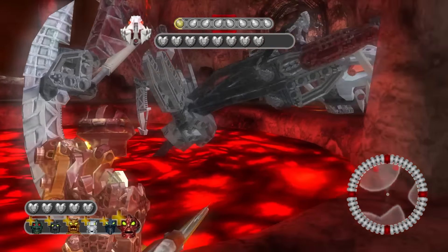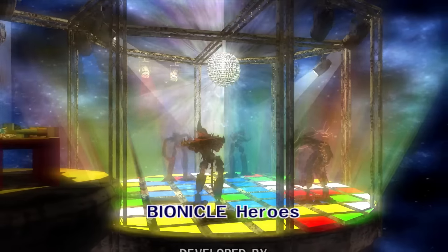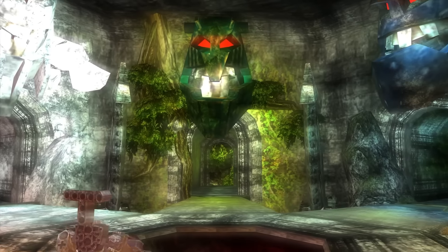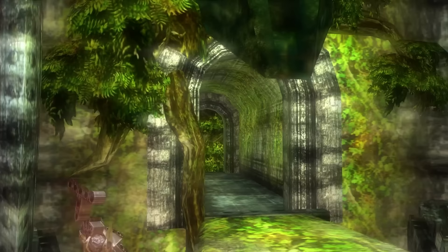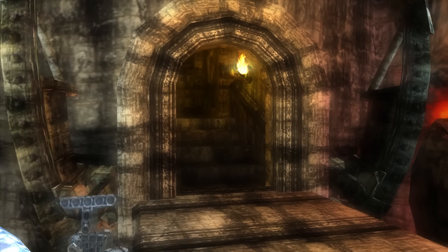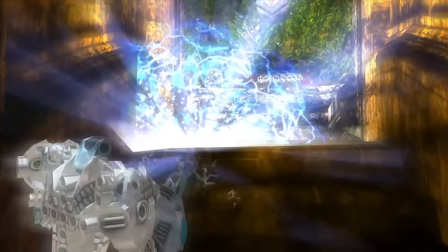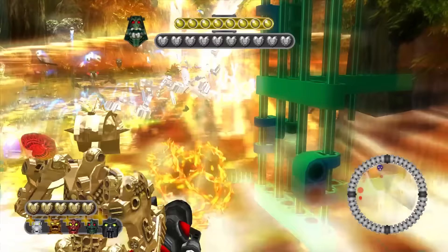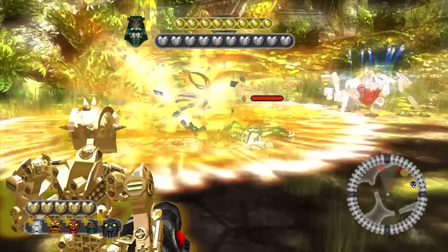Even the last boss fight in the game isn't all that special, and you can't fight them until you beat all 6 chapters. At least the credits are some cool dance party. After I beat this story, when I was put back into the hub, I had this weird glitch where some of my characters didn't have a head while the rest of them didn't even have arms or a body. Overall, this game's story mode and levels in general are so lifeless — none of it was fun from start to finish.